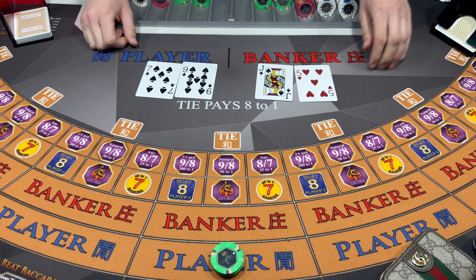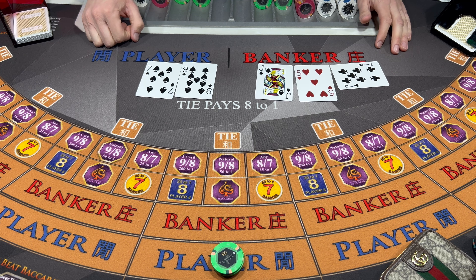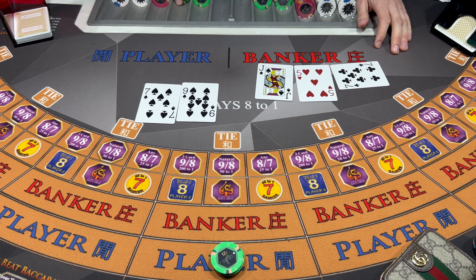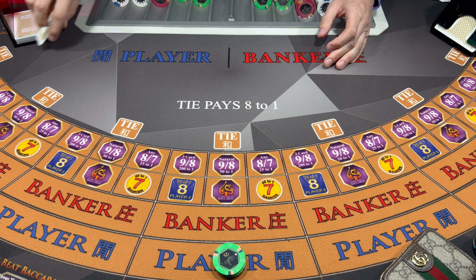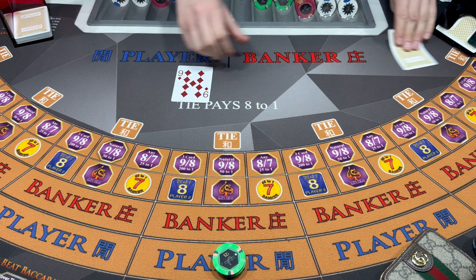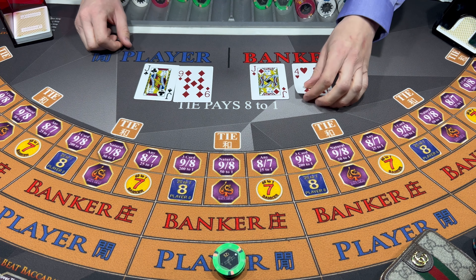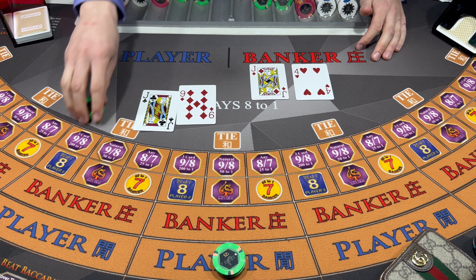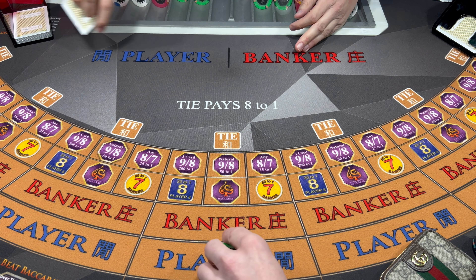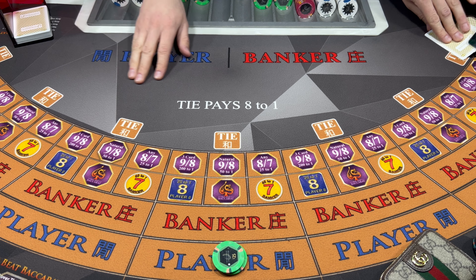Monkey. Six - Player wins. Good stuff. Keep it at 75 for the next hand here. Monkey. Nine - Player wins. Let's bring it down to 50 on this next hand here. We got a couple nice wins. Nine - Player wins. Picking up another 50 here. We'll go down to the next hand with $50.